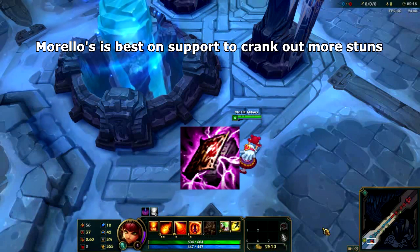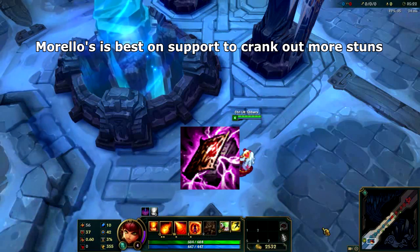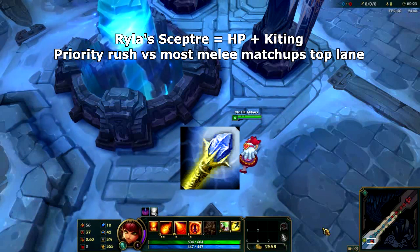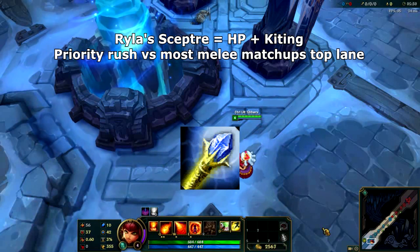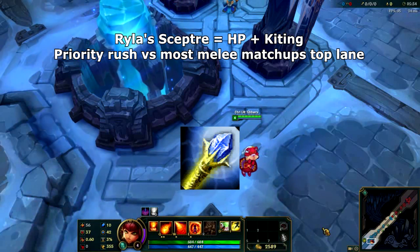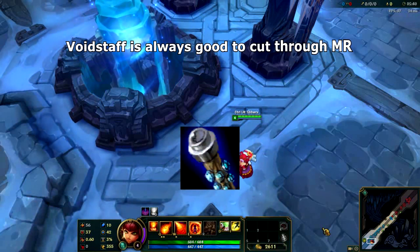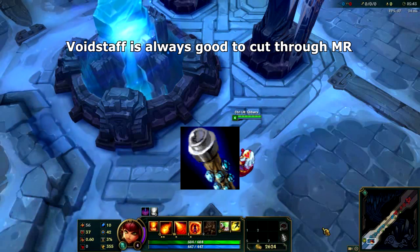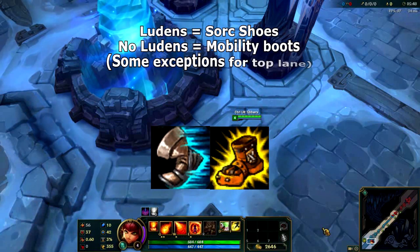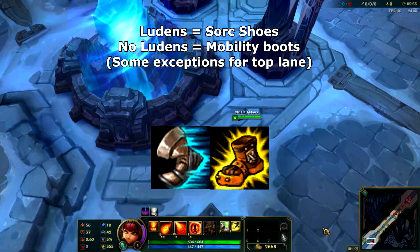Next is Morellonomicon. It's best to build this item on support Annie so that you can cycle your abilities quicker and get out more stuns in teamfights. Next we have Rylai's Crystal Scepter. This item gives you a decent chunk of HP to help you survive burst damage, which makes it the best item to rush in the top lane versus melee opponents that you cannot burst down. Whether you're playing top, mid or support, at some point you may want to rush a Void Staff to cut through any magic resistance the enemy team might be building. With regards to boots: if you built Liandry's Echo, you get Sorcerer's Shoes; if you did not, you get Mobility Boots.